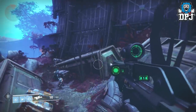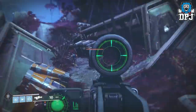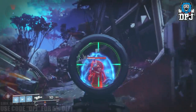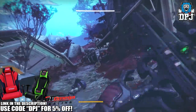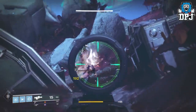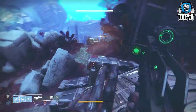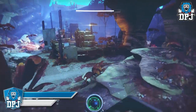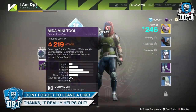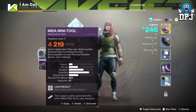So the MIDA Multi Tool is an exotic scout which was first seen in Destiny 1, and it makes a return within Destiny 2. Today I will show you guys how to get this as well as its partner weapon, the MIDA Mini Tool. If you equip both of these at the same time, you get bonus perks — as you can see here, this weapon grants speed benefits when the MIDA Multi Tool is also equipped. So let's get on to how you get these.